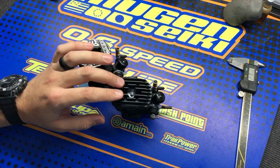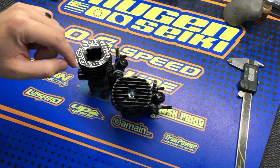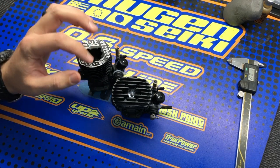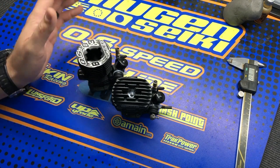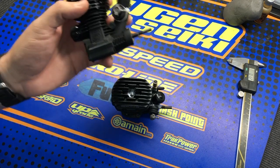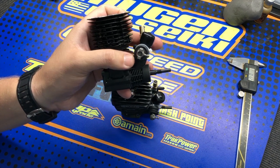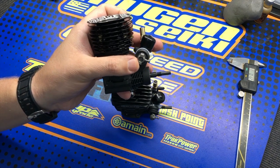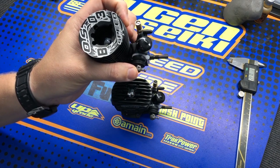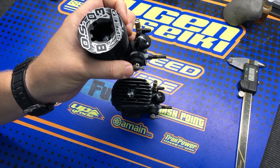A couple of other features that are really cool with the new engines: the head button now has an o-ring that will help reduce vibration and also keep dust and dirt out when you're blowing your car off or running it on the track in really dusty conditions. The ball link has been changed to make it easier to adjust the orientation while it's in your car. As you can see here, the set screw has been moved 90 degrees from where it was on the previous OS engines.